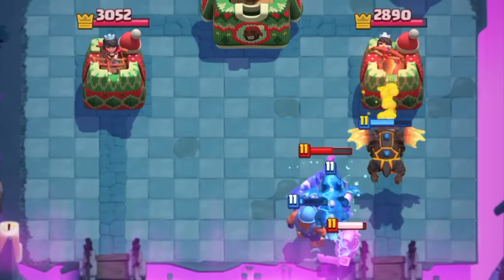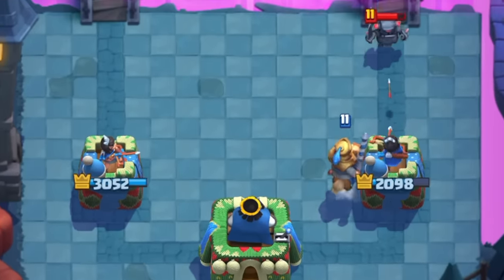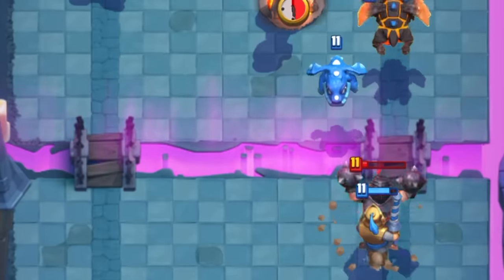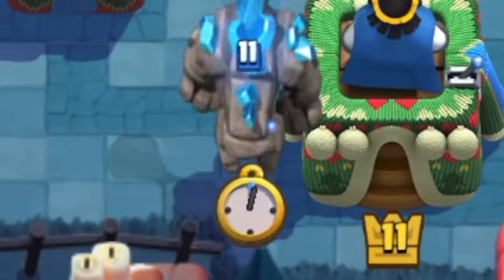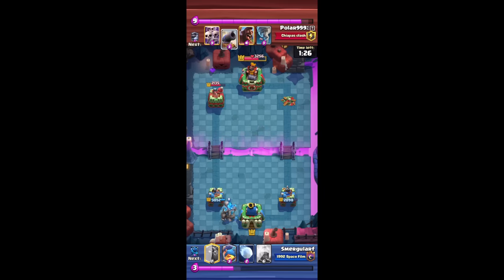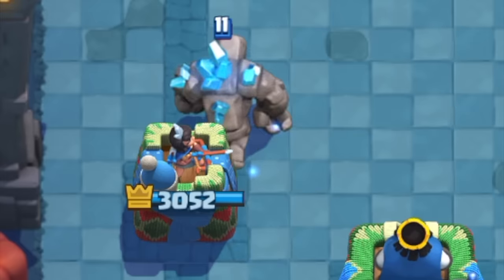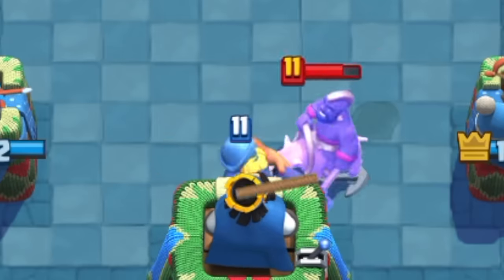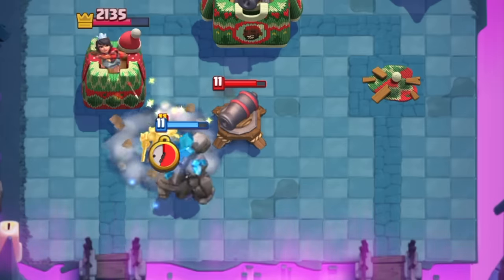This guy has Mini P.E.K.K.A.! I place Prince, maybe a little too far back, but he's going to charge up and take out that Mini P.E.K.K.A. for us, as well as work with the Electro Dragon to take out the Mega Knight. Start a Golem push in the back. Fisherman, actually in the right place this time — he'll grab the hog, bring him to the tower, and cause the King Tower activation. Let's go! Supportive Lava Hound!